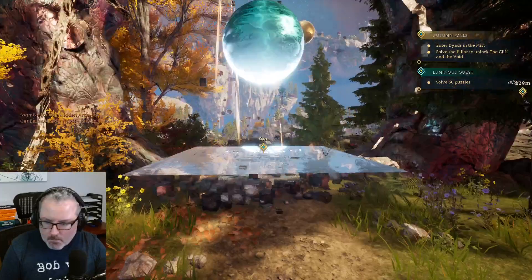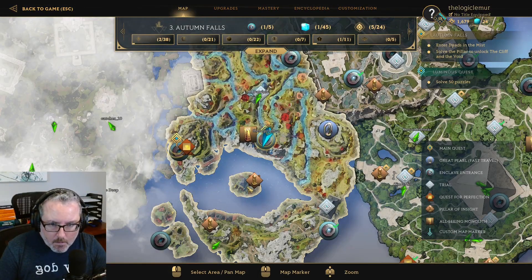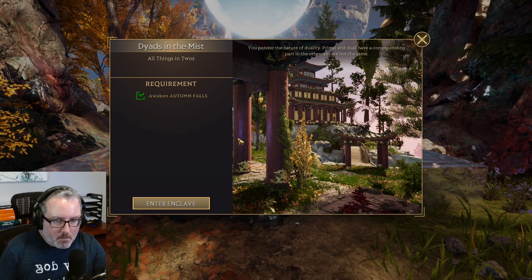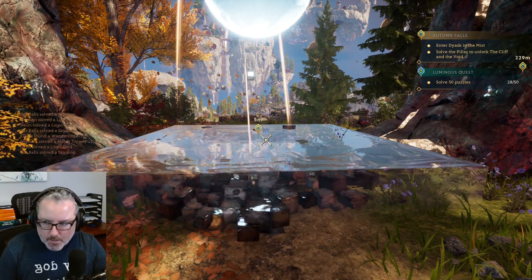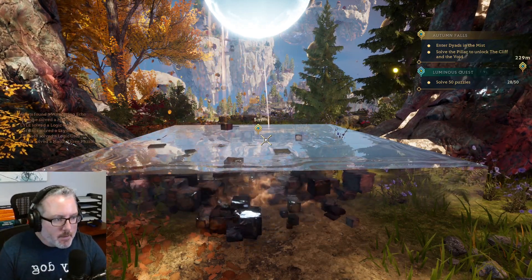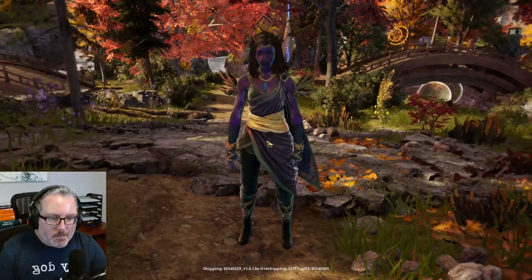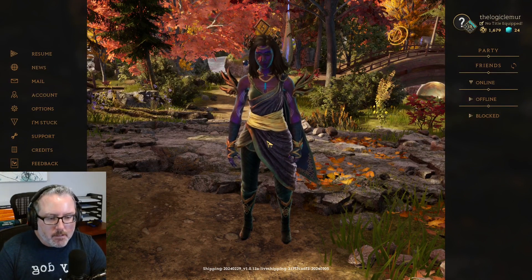Do we want to start this area? How big is it? Dyads in the Mist — I think it's probably a good place to stop now. About 45 minutes worth. We'll pick it up in a second, do a cut here, and then get back into another episode. So that is another episode of Islands of Insight — lots of fun as always. Seems like I'm saying that every time, because it just is fun. See you all guys in the next one. That's not very good English, but hey, it is what it is. See ya.